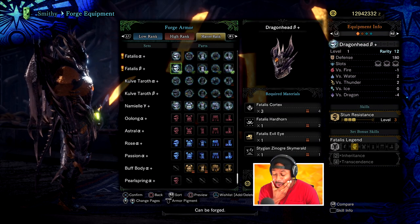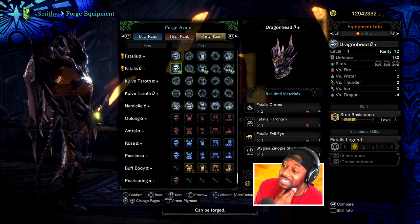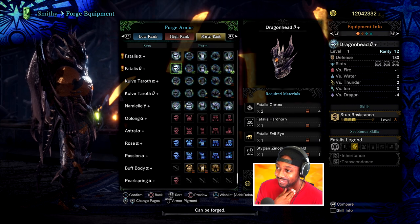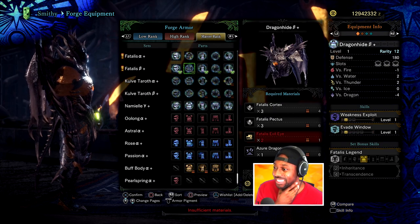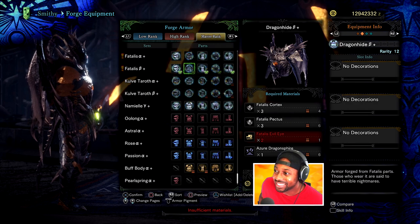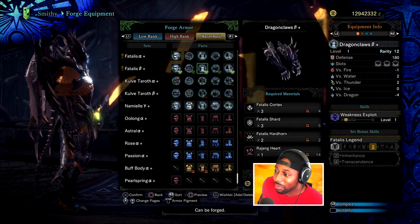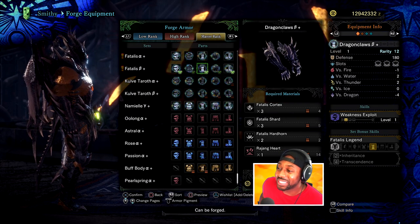Three level four slots! I don't care much about Stun Resist, but damn that looks good. Oh, it keeps going — three level four slots, and Weakness Exploit and Evade Window. Kill Capcom, stop it, what are you doing right now? It just keeps going. Three level threes and Weakness Exploit again.